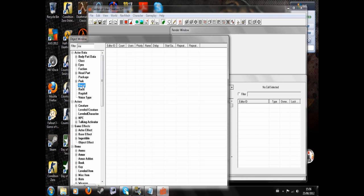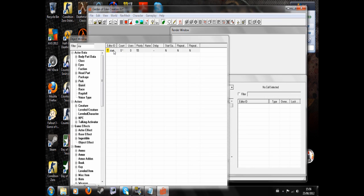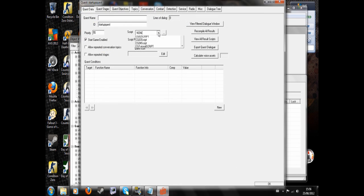We go to Quests, and we're going to right-click New. We're going to give our quest any old ID — well, it has to be unique, obviously. So we'll call it StartupQuest. Start game enabled, and then hit OK. Just go back into it now, and all this will have appeared. So Script — we're going to look for the script we just wrote.